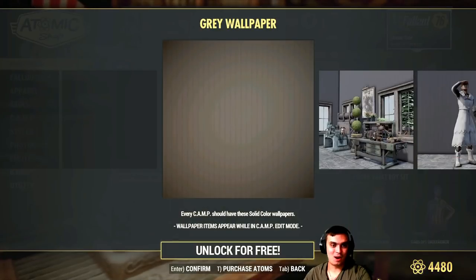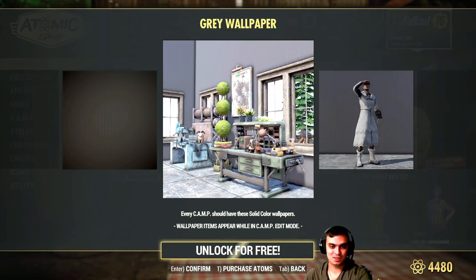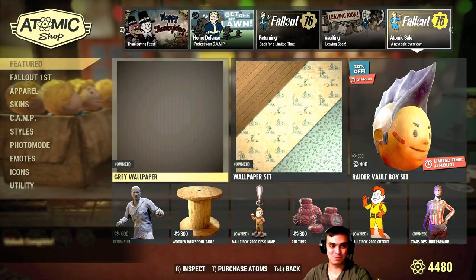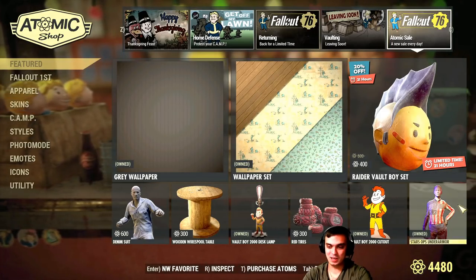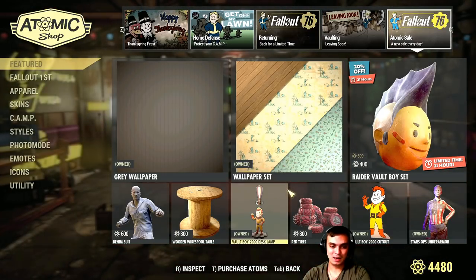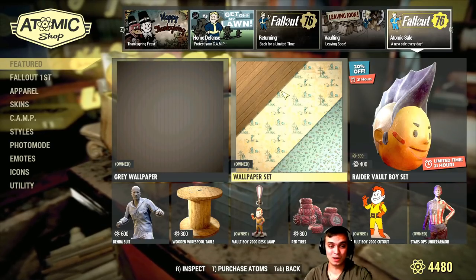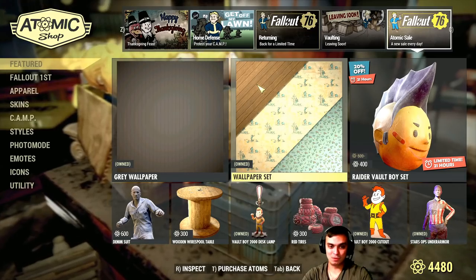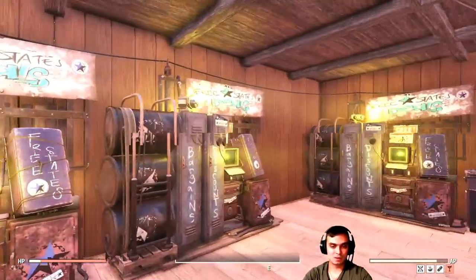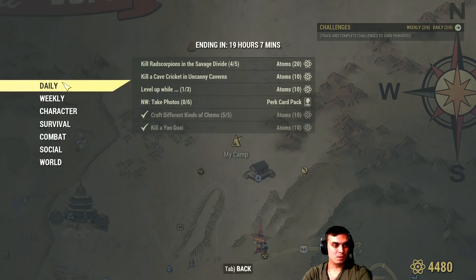Wow — a free great wallpaper! This is actually really nice and it's free. I'm super surprised we're not being charged 500 atoms for it, but of course I'll grab it. This is going to be my second favorite wallpaper. My very first wallpaper set — by the way I used to say I got it for 500 atoms, my bad — it's actually 800 and right now it has a 10% discount at 720 atoms. I definitely recommend getting it, I use it in one of my camps.